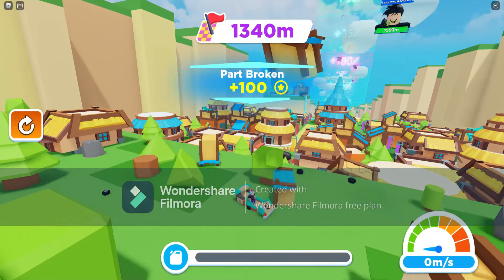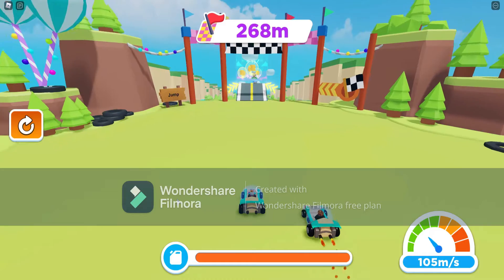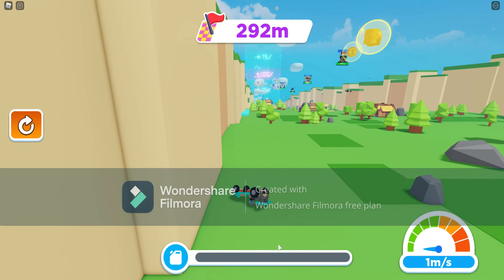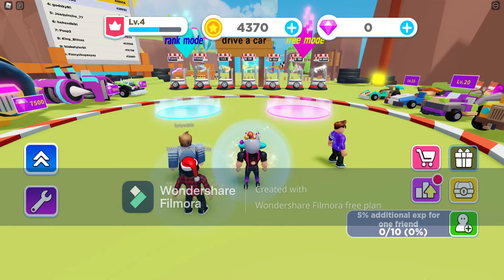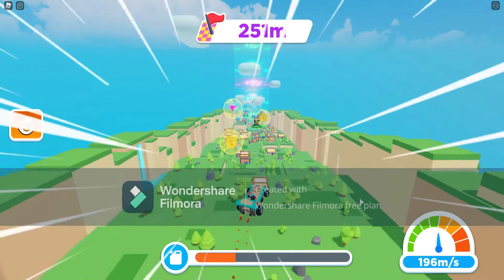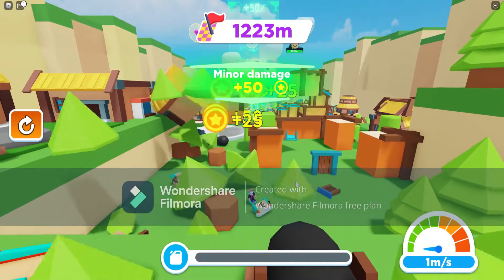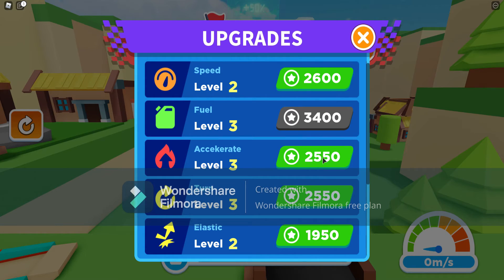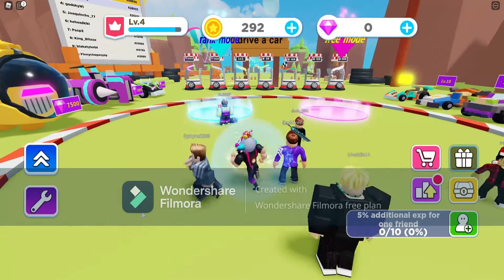Oh, we got a gravity boost! I think we just beat our high score — wait, did we? Did we beat my high score or did we tie with it? I don't know, I think we just didn't beat it. Anyway, we got five additional XP for having a friend in the game. Now let's upgrade our fuel. We have a lot of accelerate.